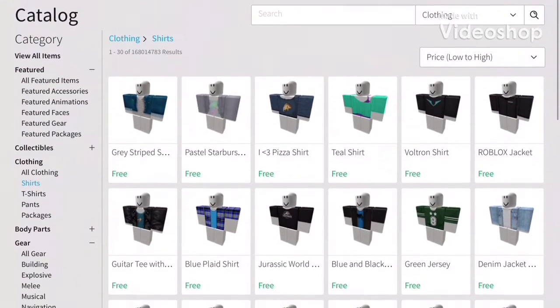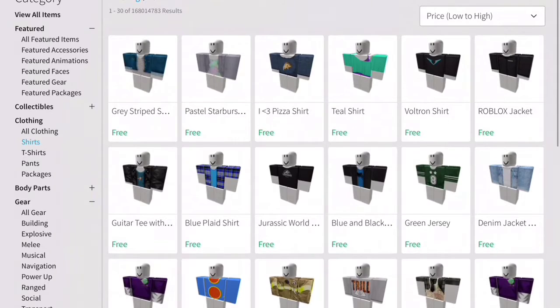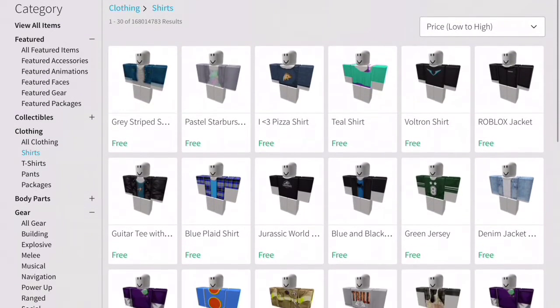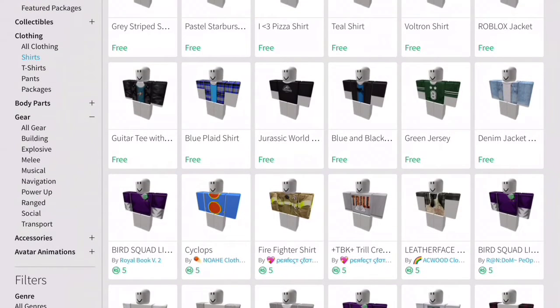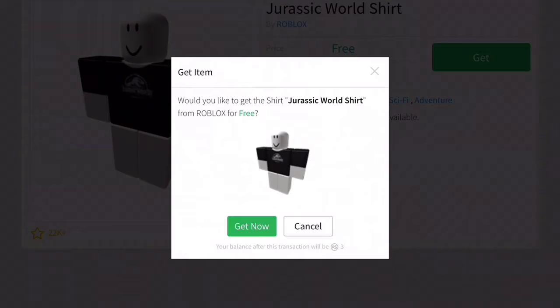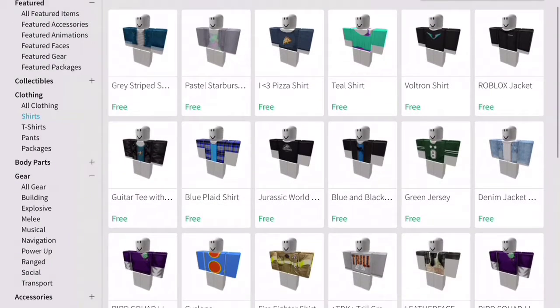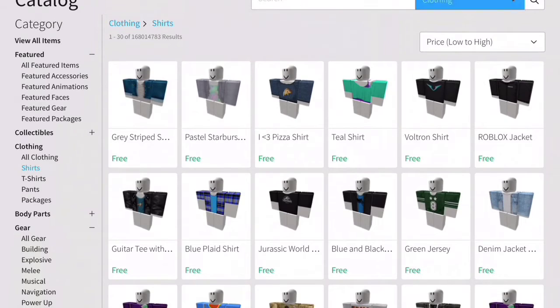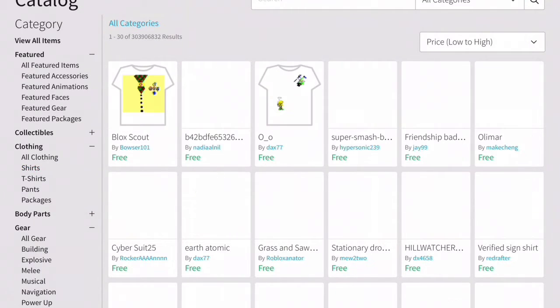Hey guys, today I'm showing you how to look cool with no Robux. First, you want to go to Shirts, then go with the Drastic World shirt. You're gonna go to Free and then get it.